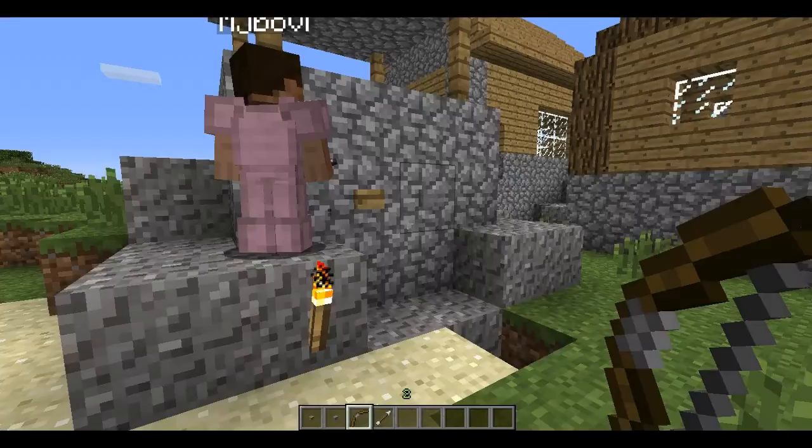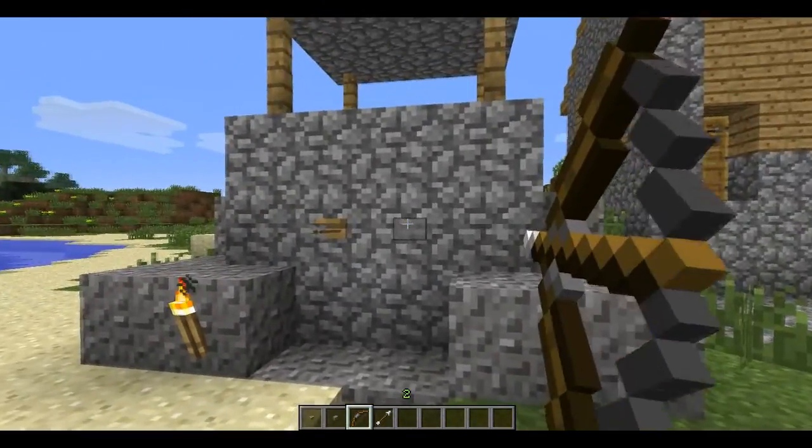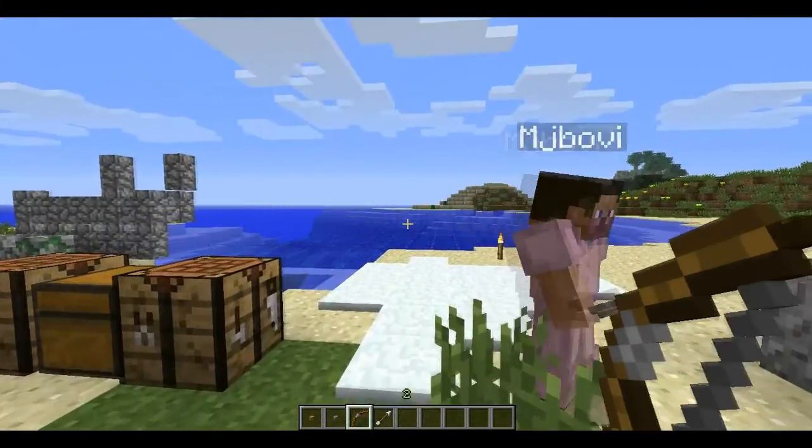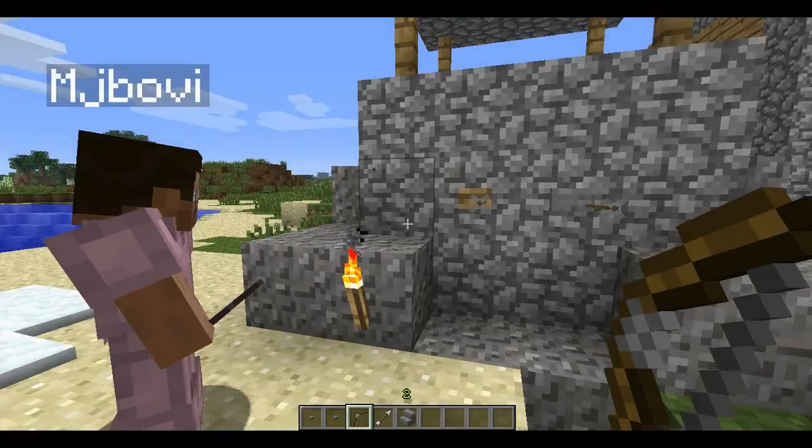Trap doors can be placed on the top half of blocks now too, depending on where you're aiming. Stairs now auto-arrange corners - they said it might not stay. I don't know what auto-arrange even means, let's try it.